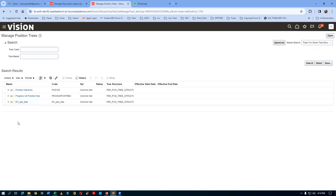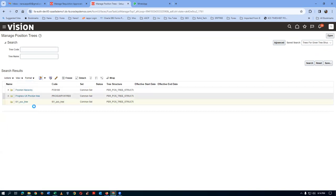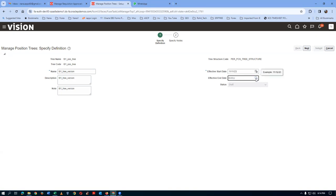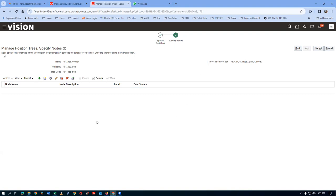Now we'll create a position tree version. Select the tree line, go to Actions, and choose Create Tree Version. I'll name it T01, put in a description. For the effective start date, give it one day before today - always a good habit. Also give an end date to avoid problems. Click Next, and the new blank tree version is created successfully.